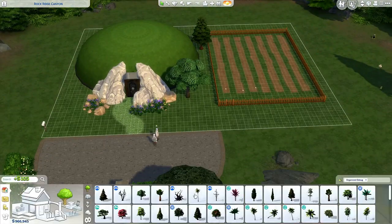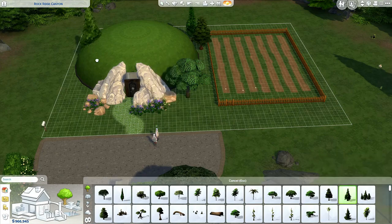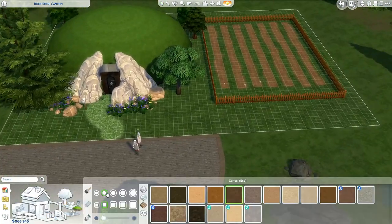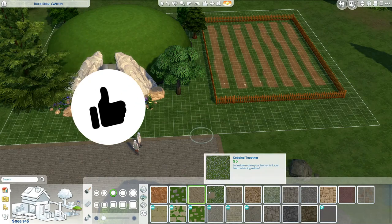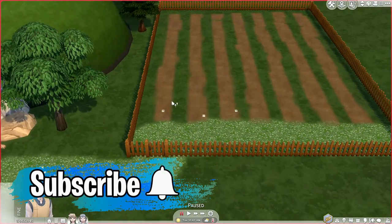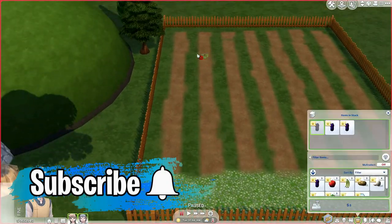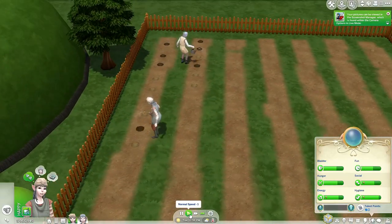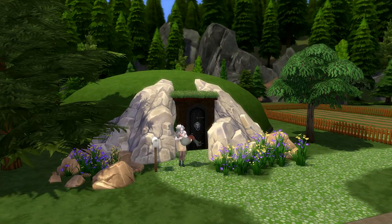Now I'm going to do some landscaping. The background has a lot of pine trees, so that's what I want to work with. I'm going to make a pathway to the garden, and now I'm having those sims plant all the stuff. It looks so cute seeing them working together in the garden.